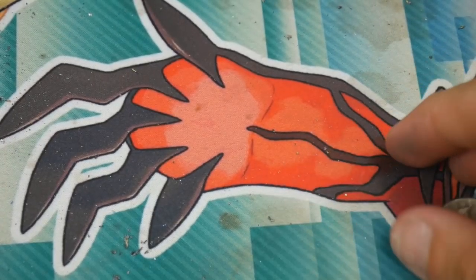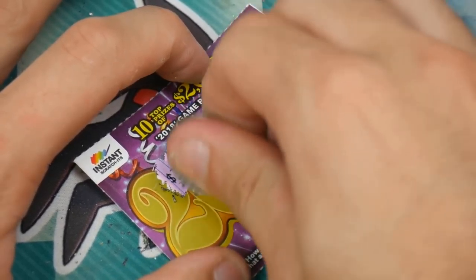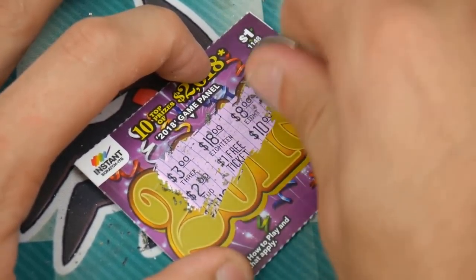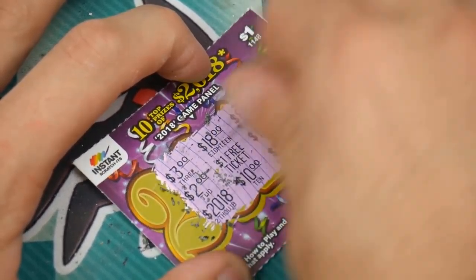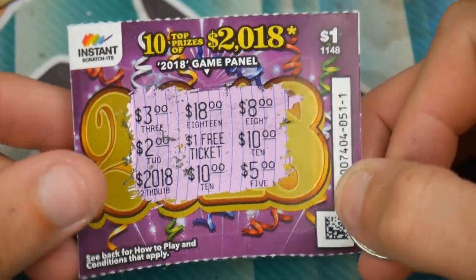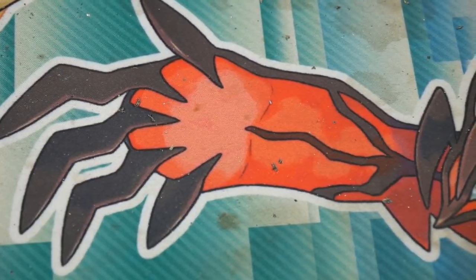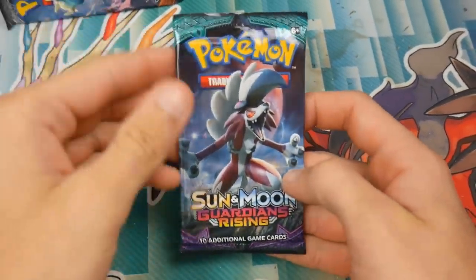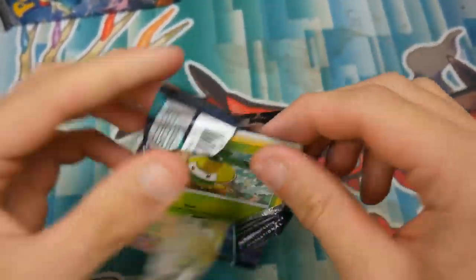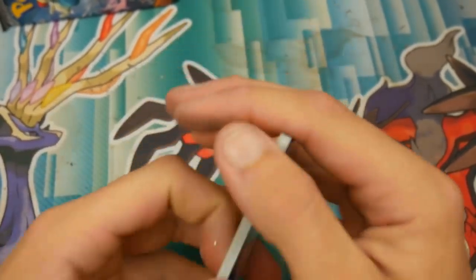I'm wasting my money here. Last ticket, and then the pack will be paying for itself — or the pack will just win by default — and then we'll get to open up some Pokemon cards. There's a $2, a free ticket, a $10, a $5, another $10, and a $2,018. That one did not win us anything either. Let's rip that one in half, clear off some room, and get this pack open. We'll see if we can get anything. Just because we didn't get anything off the scratchies, I'm actually okay with that.